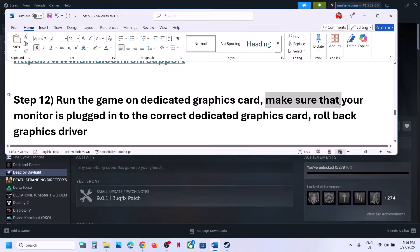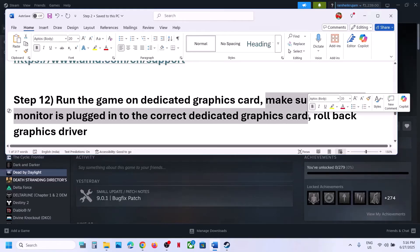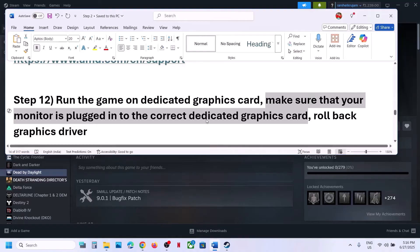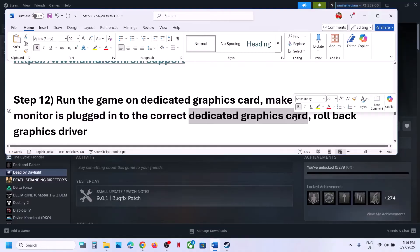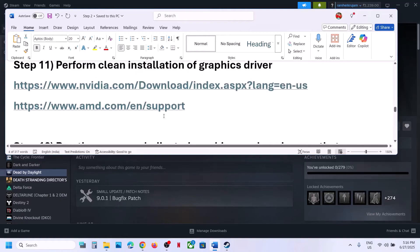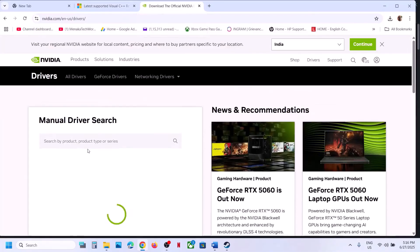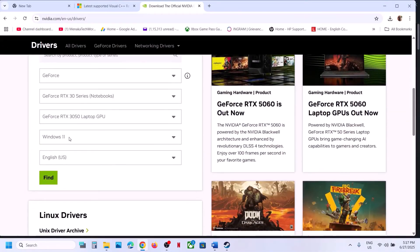Desktop users: make sure you connect your monitor to the dedicated graphics card. Your HDMI cable or display cable should be connected to the dedicated NVIDIA or AMD graphics card — not the onboard motherboard graphics (Intel integrated). Make sure you connect the monitor to the dedicated graphics card slot and check. If that does not work, you can roll back the graphics driver. If the latest driver is not working, go to the NVIDIA website, select your graphics card and operating system, and click Find.